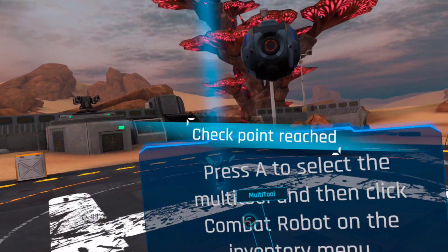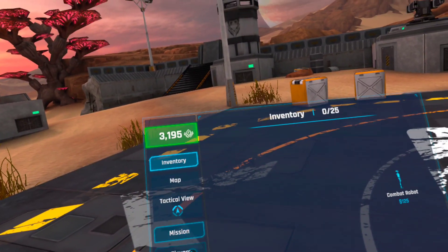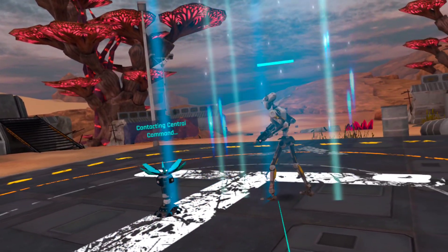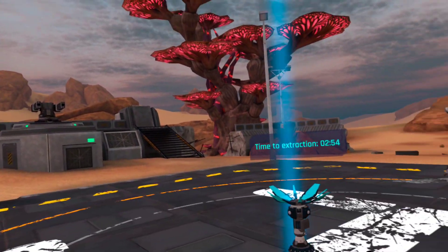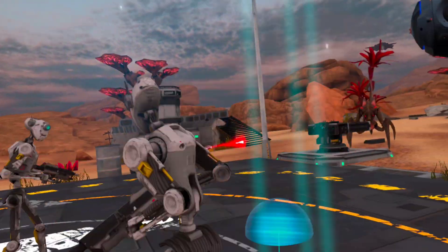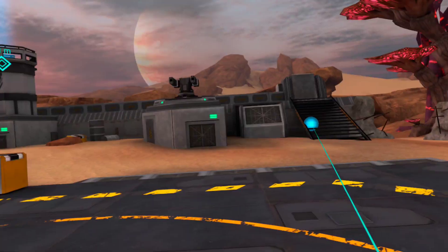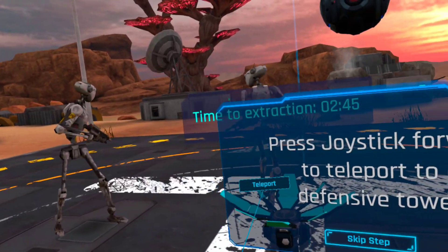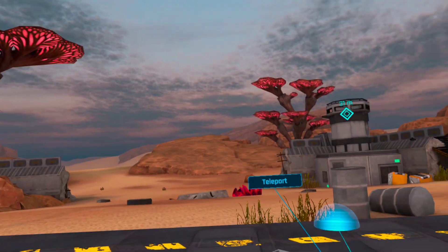We will have to secure this position and wait for the dropship to arrive, but we will need some help — the bug army is very close. Quick, select the multi-tool. Our forces are under attack. My sensors indicate that the bug army is very close now. Try to teleport to one of the two defensive towers by pressing joystick forward. You will be better protected from the bugs there.